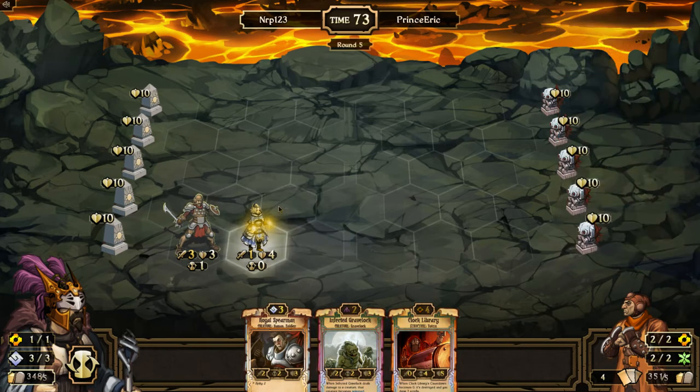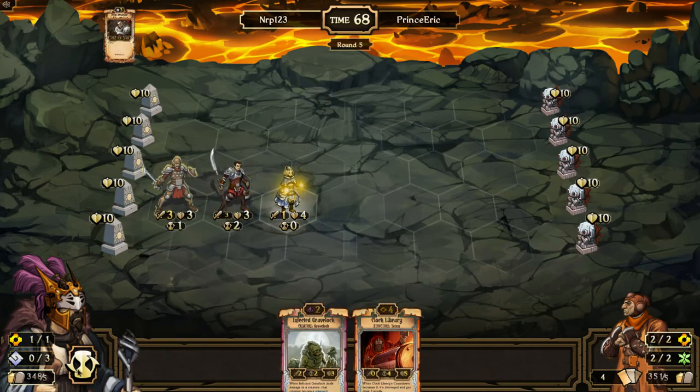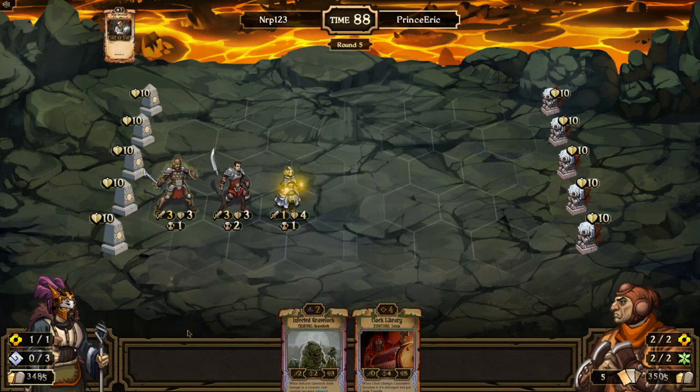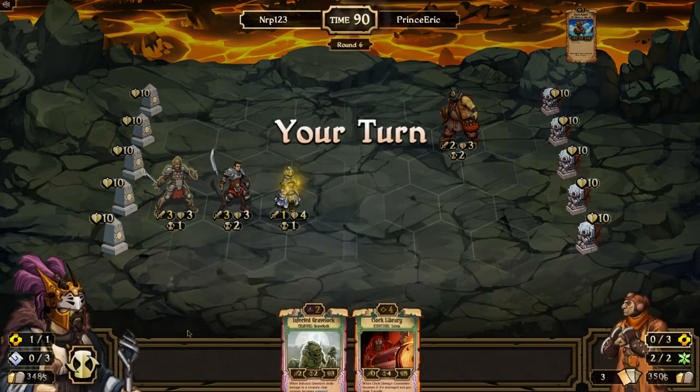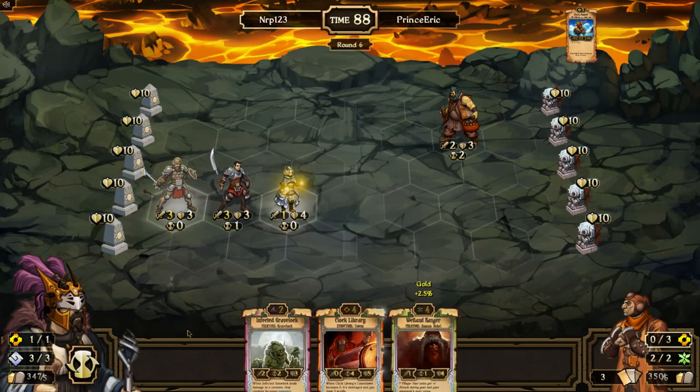You do want the spuggy guy in front, but I feel like having a four-health unit in front is just pretty good too — I'd rather have that. It's interesting he went to two Energy, so I'm not sure what he has going right now. I have an Infected Gravelock which is bad, and a Clock Library which would be good if it goes off. Storm Runner — that's one of the best scrolls in the game. I hope I can somehow get rid of that. If I sacrifice for scrolls, the chance of me drawing anything useful is so slim.